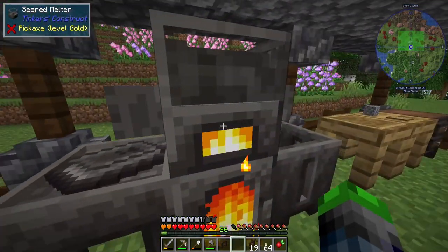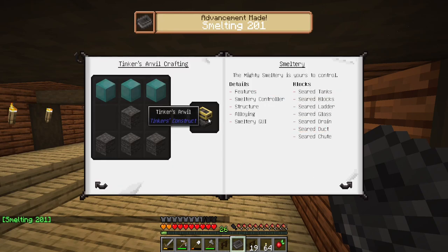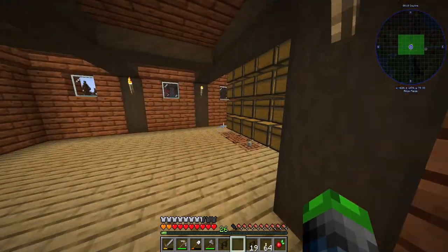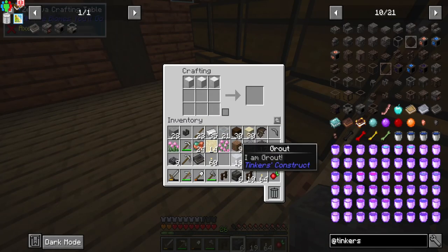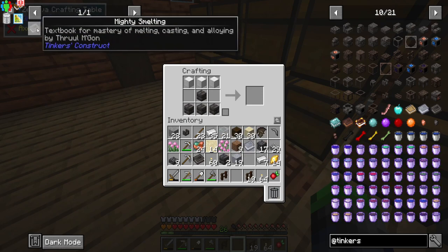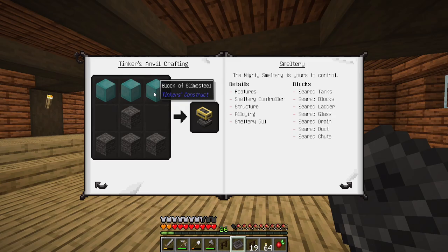Looking good — we'll put that there just to be safe. And then now we have the mighty smelting book — Smelting 201. Perfect, don't worry, I won't do that to you. So we are going to need to get a Tinker's anvil for crafting. I believe we can actually craft that and I should have enough iron — yes, we do. Perfect. It didn't work — this is the wrong book. We need the good book. Let's look at the Tinker's anvil.